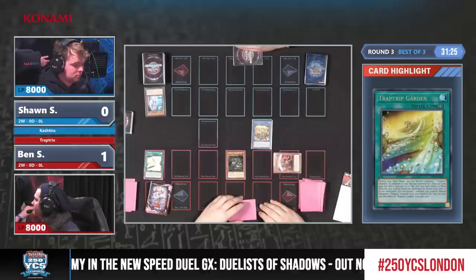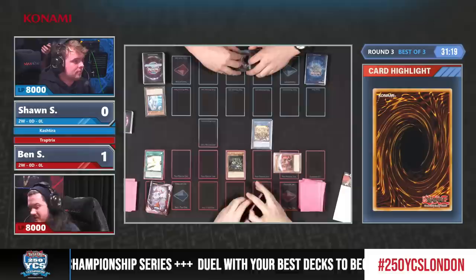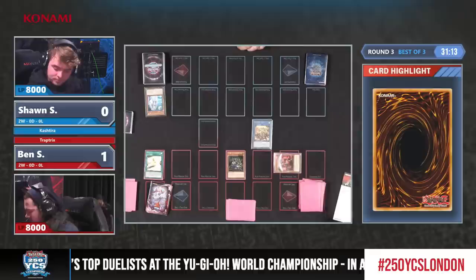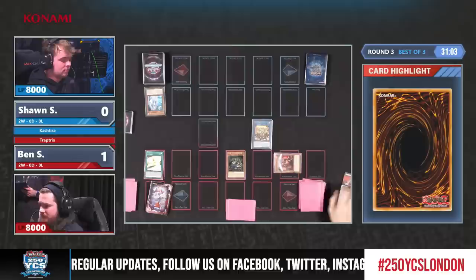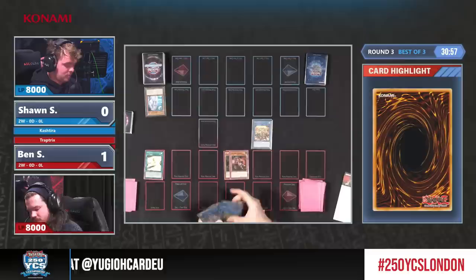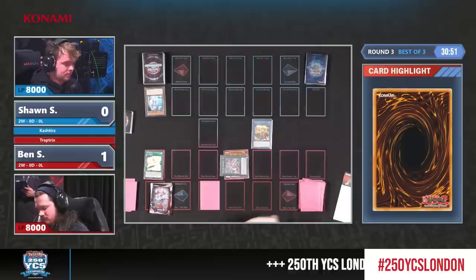A couple of options going second. Sometimes Trap Tricks players play Utopia Double with Double or Nothing to deal 8000 damage when the opponent has a monster with at most 2000 attack — that was a common strategy for Trap Tricks, but not really something they've been doing post-structure deck era. He's just attacking it seems. Might go for Redoer again or some XYZ play. Redoer is particularly powerful when you can combine it with a Trap card as material.